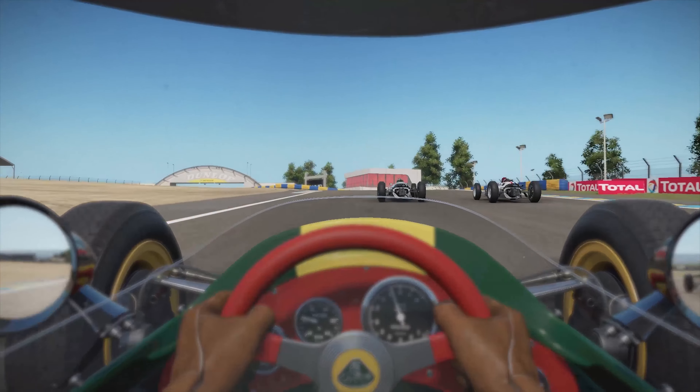Built specifically for multi-core and multi-processor architectures, the Madness engine isn't just about superior visuals — it also has highly detailed simulation and physics. The tyre model, physics, and handling are the most advanced in the game's history.